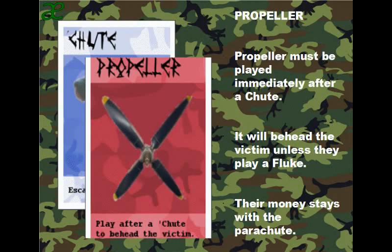Propeller: a propeller must be played immediately after a parachute. It will behead the victim unless they play a fluke — and this won't work. If they get beheaded, the money stays with the parachute.